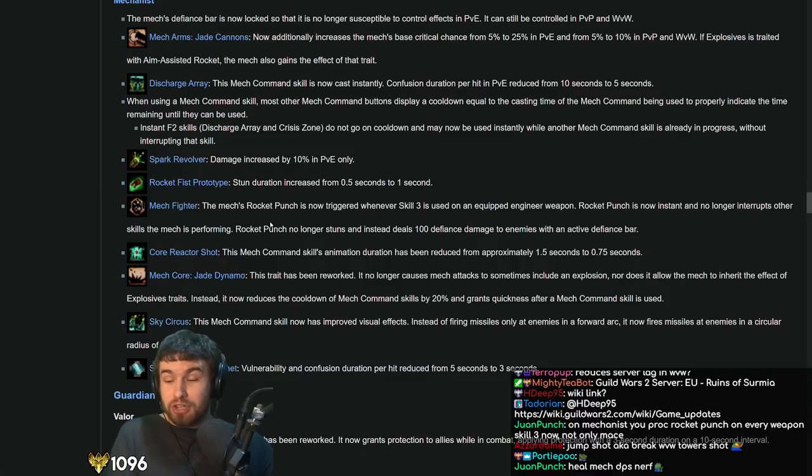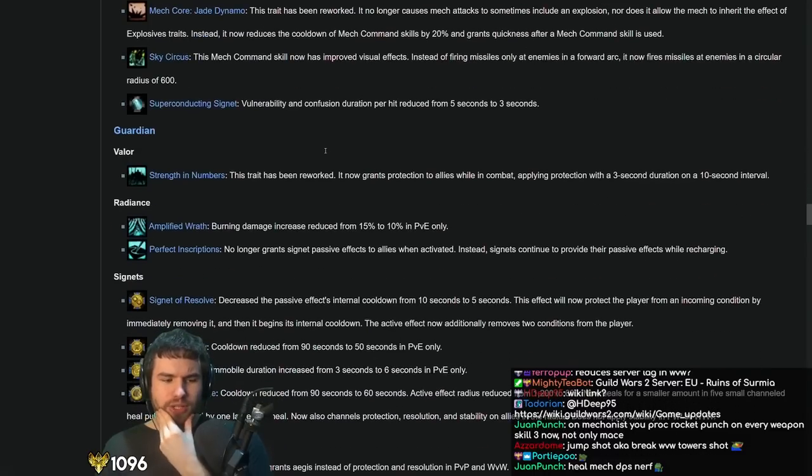If you're a confusion enjoyer — like you're playing Mirage or a whole bunch of Mechanist — go to the Echovald Forest meta with the giant golem at the end. Basically when he does his swipe, every single one of those little AoEs activates confusion. You will annihilate that boss if you have loads of confusion on it. It is beautiful — every time the boss does that swipe attack, the HP bar noticeably goes down when you have a lot of confusion because it just completely destroys itself.